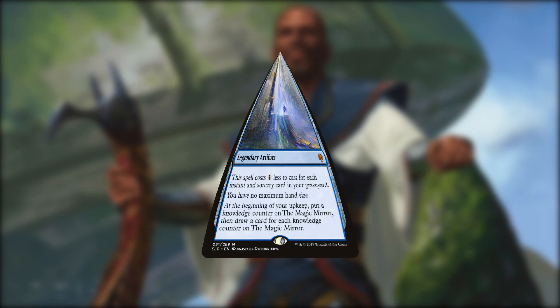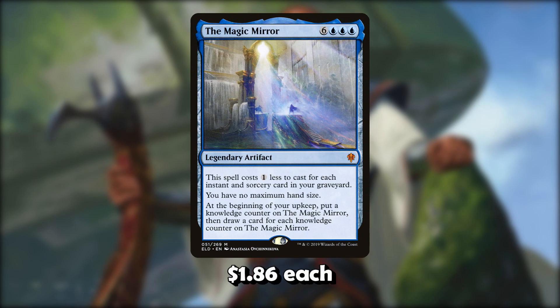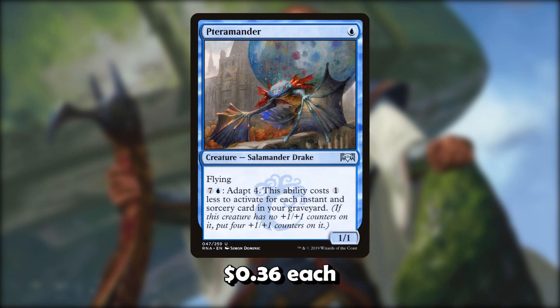Another great card I couldn't fit is Magic Mirror. There are just so many good draw payoffs, and Magic Mirror is pretty great — maybe it's worth squeezing one into the deck somehow. The Planeswalker package isn't the most exciting, so maybe one copy would be cool. There's also Terramander — technically it doesn't care about drawing, but as we cast our draw spells we can use the Adapt ability to make it a 5/5 flyer. It's pretty great, very powerful, and kind of underplayed. We just don't have room for all this cool stuff.